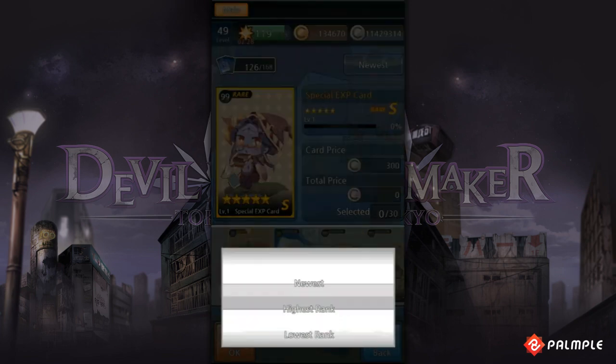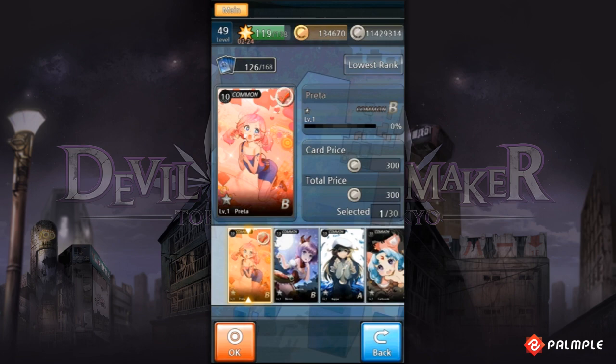You can select as many as 30 victim cards at a time, but keep in mind that once these cards are sacrificed, they disappear from your deck.